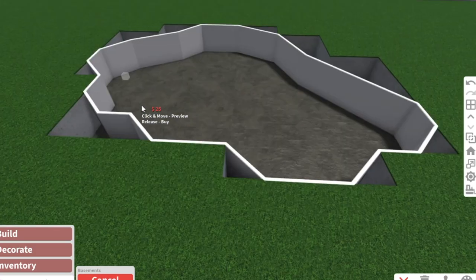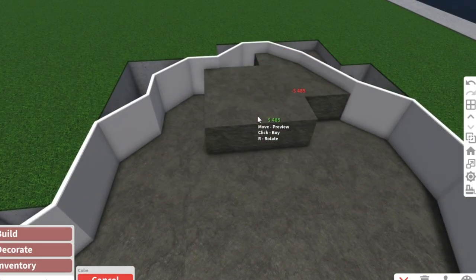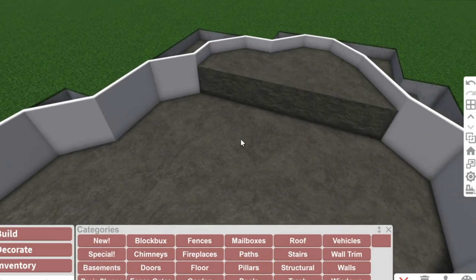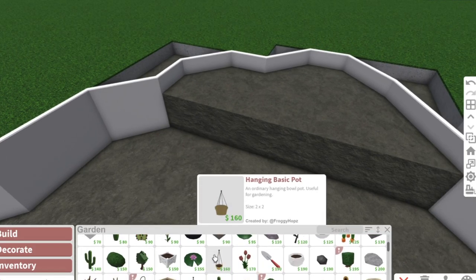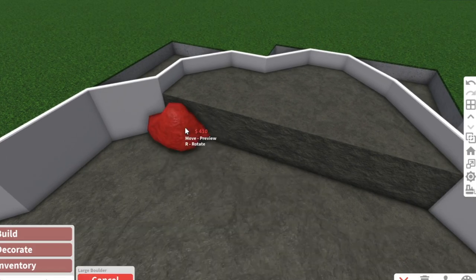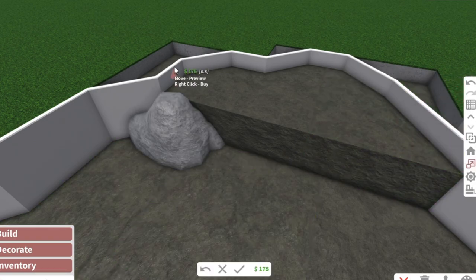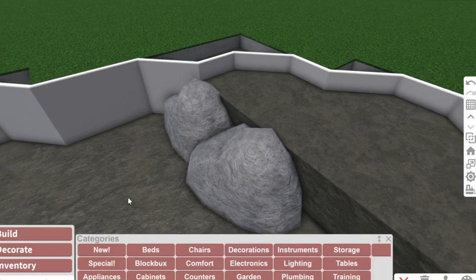We've filled everything up. Right here I'm gonna make a very shallow part - this is where the entrance of the water is. To make it look less squared off, I go into garden and play around with some rocks and stones. For example, this rock right here I can place and drag out a little bit, just to add more to the natural vibe.